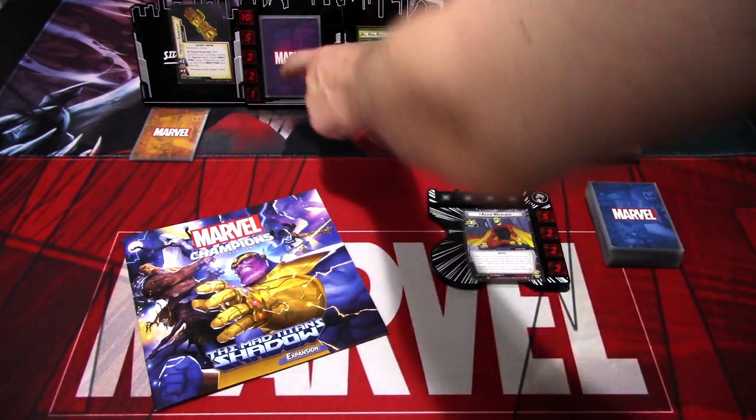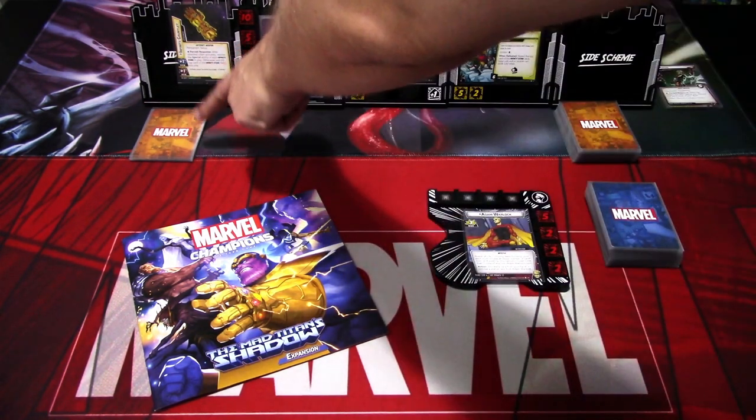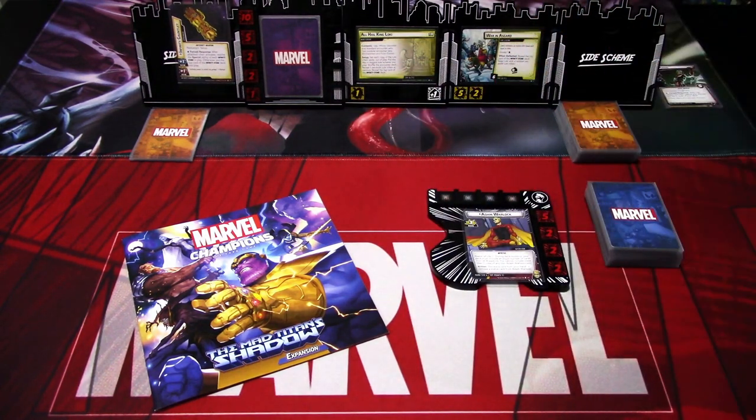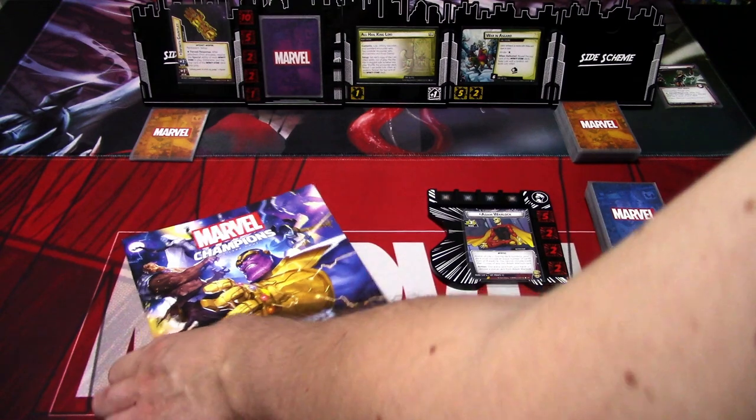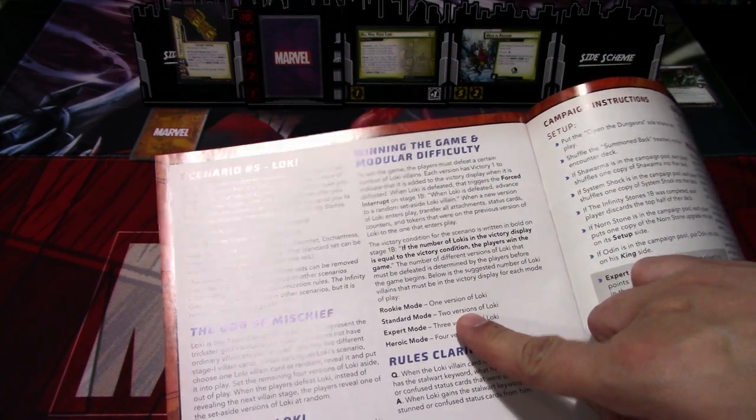The reason Loki is not revealed yet is that we have to pick a Loki villain from amongst the multiple different Loki villain cards, which is why those are still face-down. We have the Infinity Gauntlet set aside and the Infinity Stone deck next to it. Per setup, we have put the War in Asgard in play. We are playing with Adam Warlock and the pre-built deck, on standard difficulty. For standard difficulty, we need to defeat two versions of Loki - that is our goal.